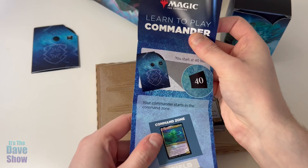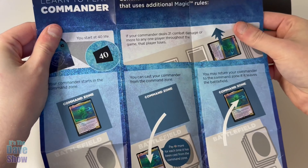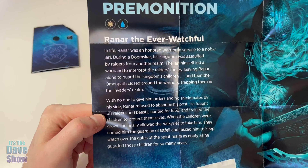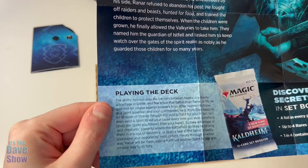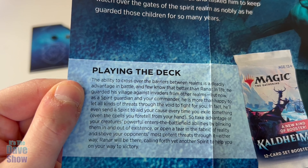It does come with a learn to play Commander guide — it tells you how to play, start at a certain amount of life, here's what a command zone does, and it tells you how this Commander plays: the Honored Warrior, Renardi Ever-Watchful, as well as a guide for how to play this particular deck.